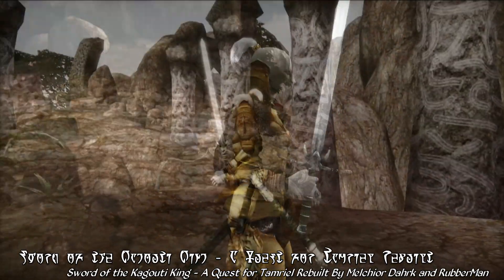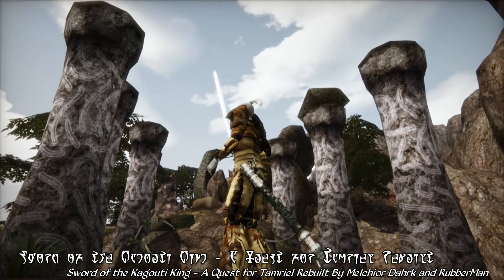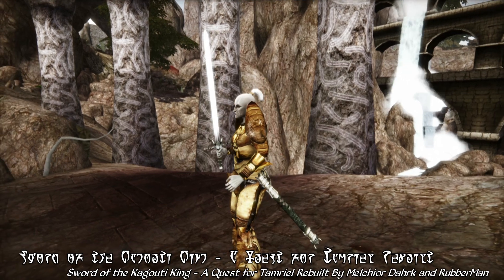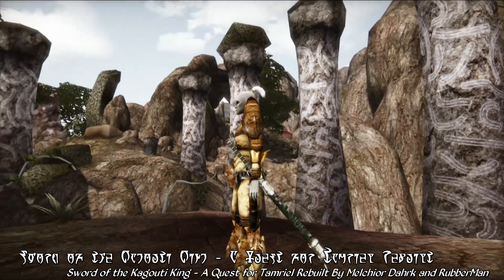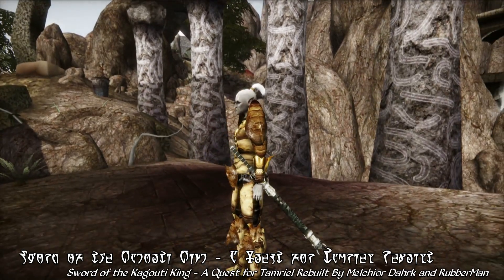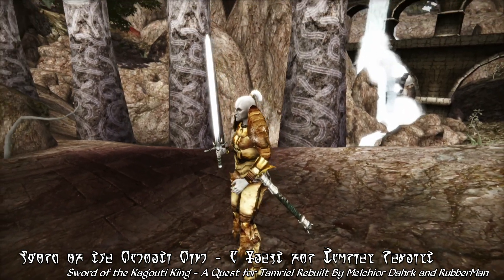The detailing and craftsmanship here is quite well done. The sword is from a modder's resource released by RubberMan, and adapted by Melchior for use in this mod. It even comes with its own unique weapon sheath, again with iconic Kagouti tusks, which will appear automatically if you already have Greatness7's weapon sheathing mod installed.